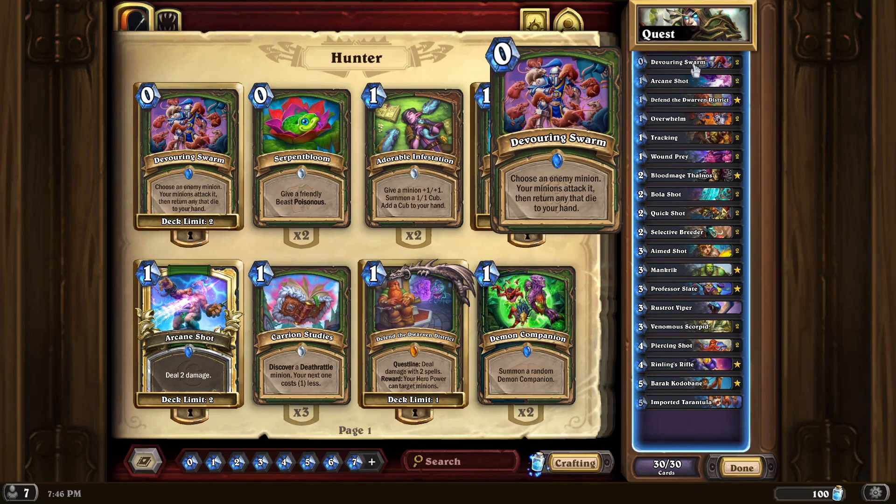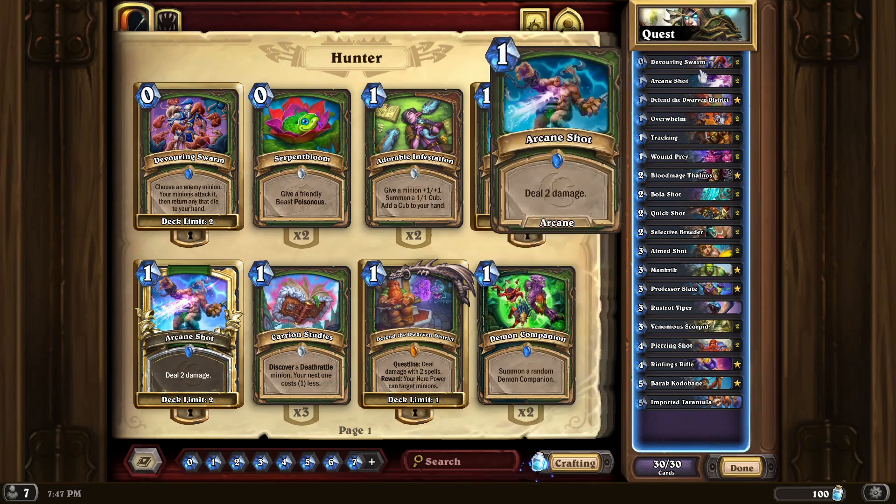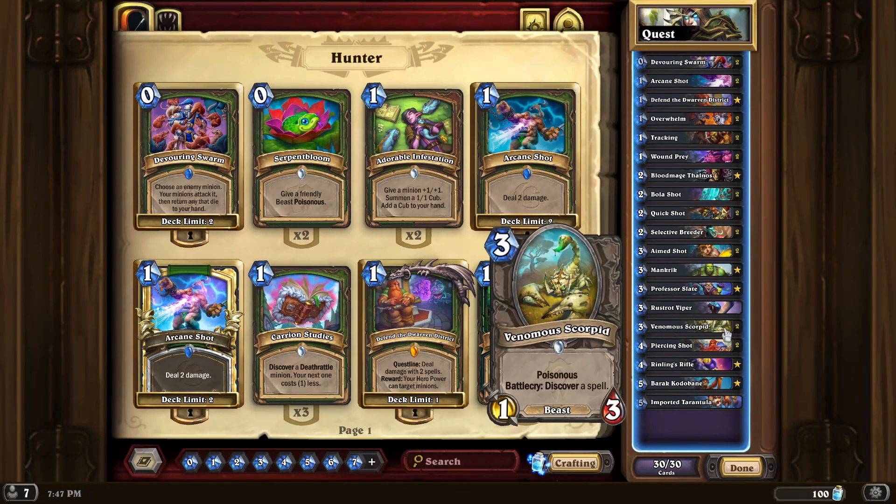Specifically, we would be looking at using something like Venomous Scorpid with Devouring Swarm to be able to remove a minion on the other side. Then you play the Scorpid, discover a spell, Devouring Swarm, and then we can discover another spell. Pretty strong.